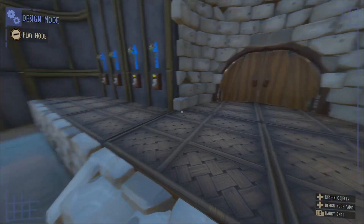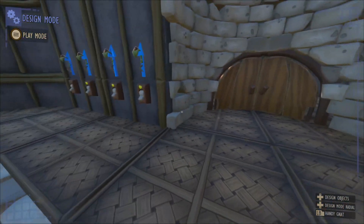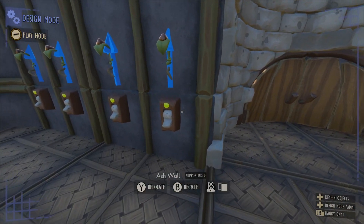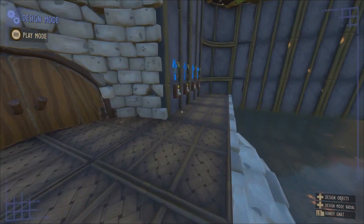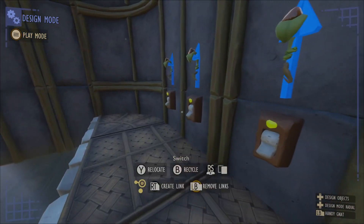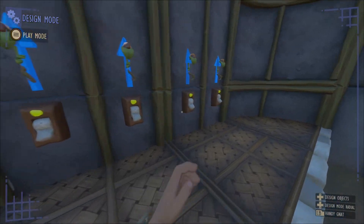Now it's important to figure out which order you want these switches to be activated in. For this, I'm just going to keep it simple and go from the left side of the door all the way down and then from the right side of the door all the way down. So this one's going to be my first, second, third, fourth, fifth, sixth, seven, eight.